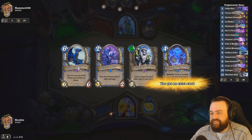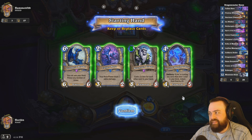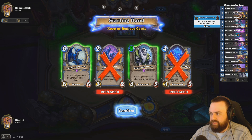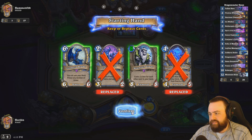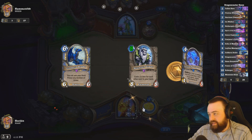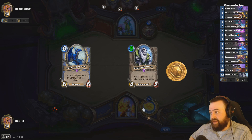So we have a Dragon — we'll keep the Dragon. We have a Mountain Giant this time. Maybe we keep the Mountain Giant and look for value cards. We might need this against Aggro. I don't know if we can beat Aggro, honestly.